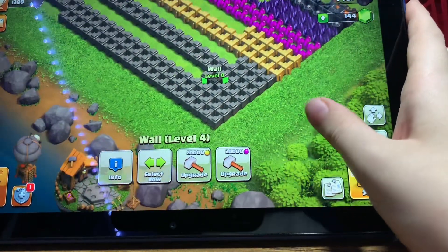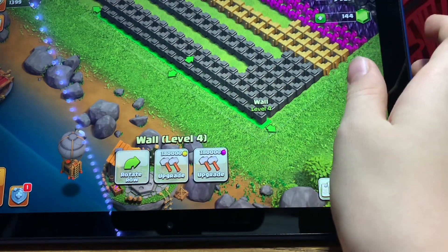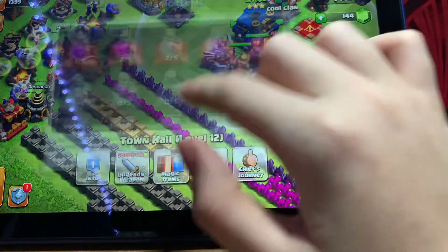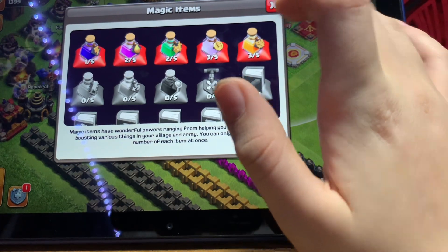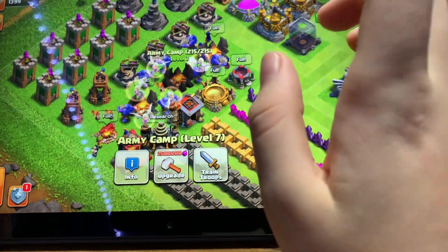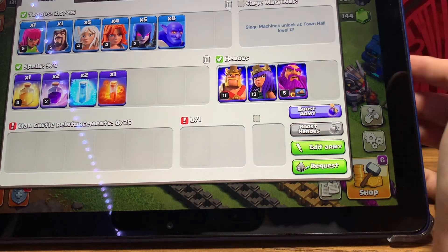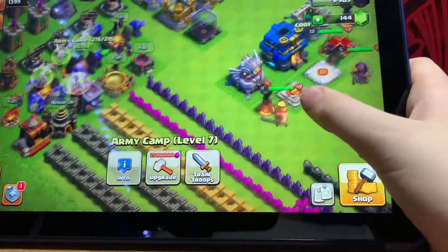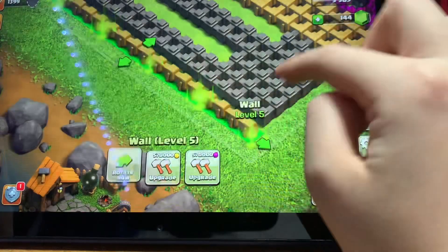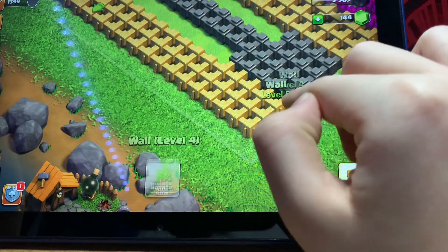We have other walls but currently each one is 380,000 elixir. We only have about 2 million. Let me check the magic items — all we have is super potions. I have some troops cooked up. My heroes are underleveled; I should have them maxed, but we'll get there. I'm trying to get all my accounts maxed.